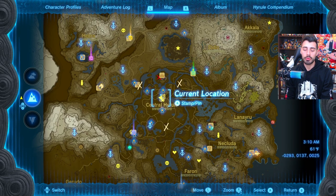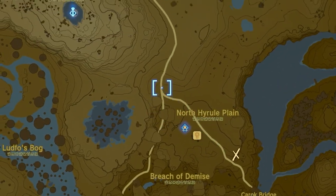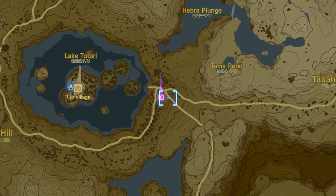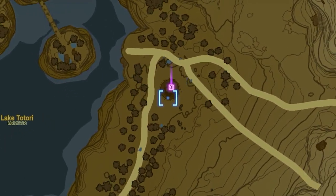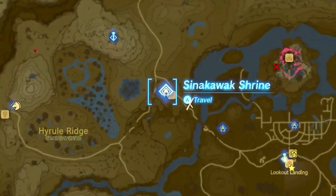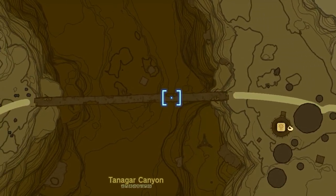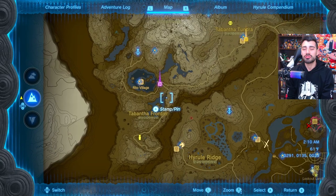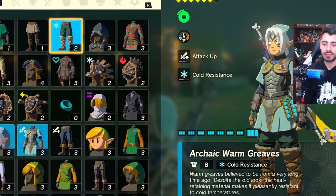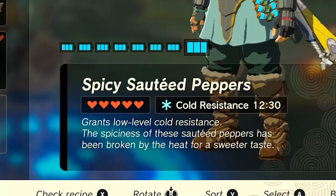Once those requirements are done, head west from Lookout Landing, follow the path past Lindor's Brow Skyview Tower, and cross the gap. Alternatively, take the longer bridge route north to avoid the gap. Keep in mind it's very cold up north, so equip cold-resistance armor or cook a quick dish — just throw five peppers together and you're good to go.